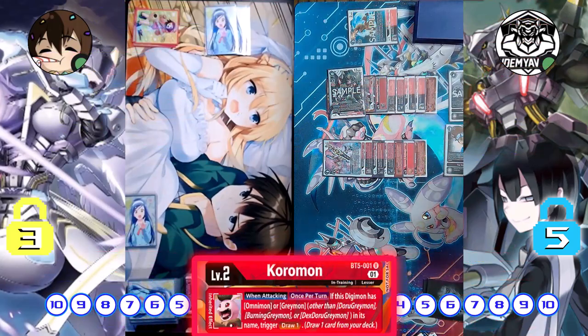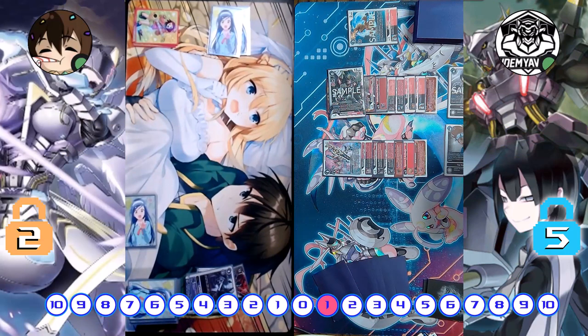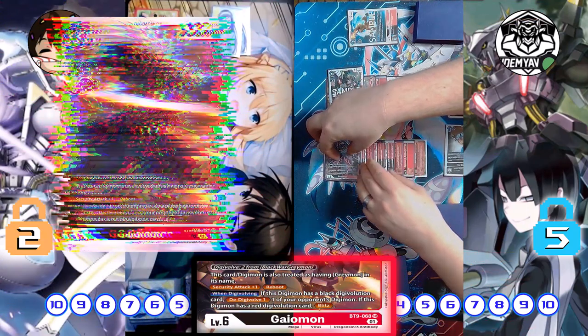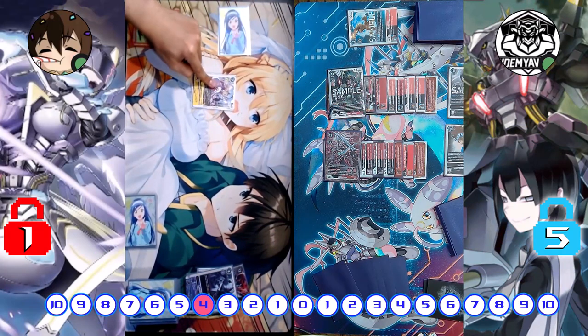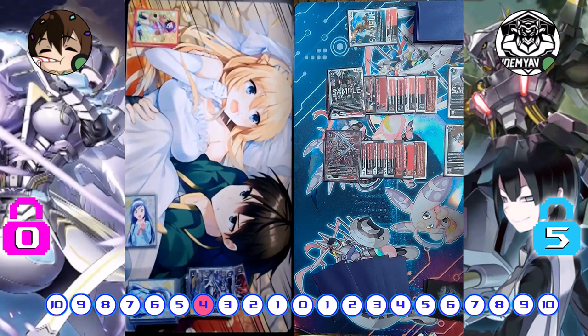Swing in, draw for Coromon. Security check — 8,000 Lady Devimon, you live. How much memory do I have? Currently at 1. I don't see you really coming back from this. We're gonna Digivolve into Gaelmon. Swing for 2 checks with Blitz — I do have the red Zs and Coromon draws me a card. Security check 1 — ah, there she was, I was looking for her. Check 2 — Mastemon, you're fine. I was way bigger than that. And that is all.